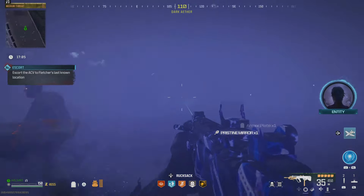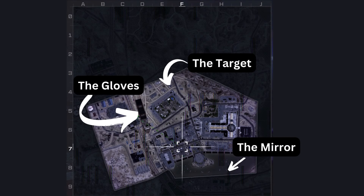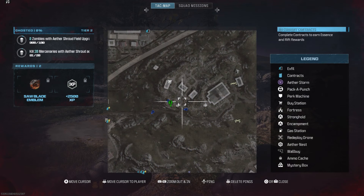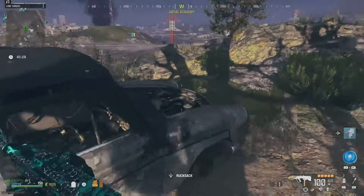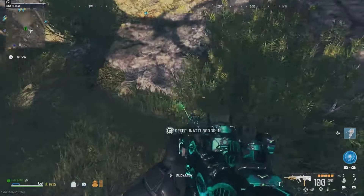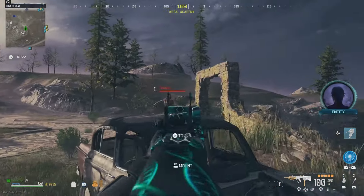Once you have all the items, you'll be able to extract and move on to the normal map. I've made a map for you guys showing all the spots. Moving back to the map now — the first location is the church.